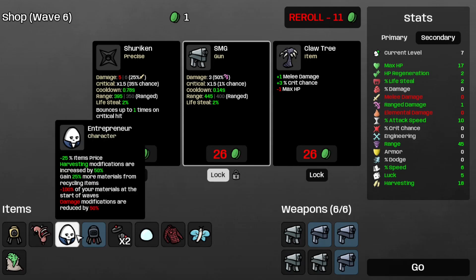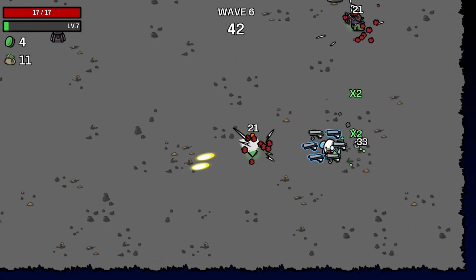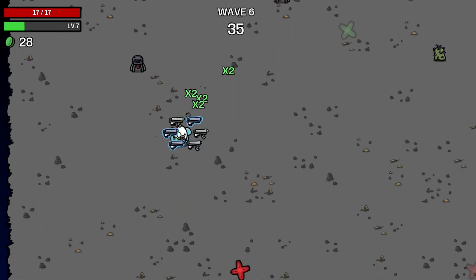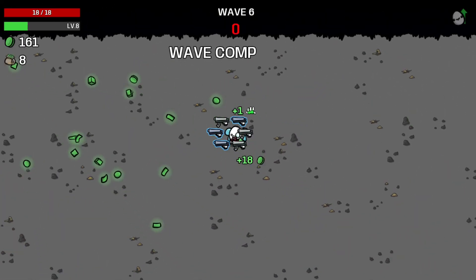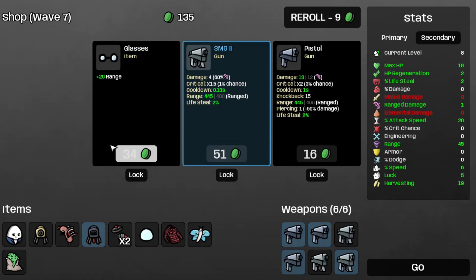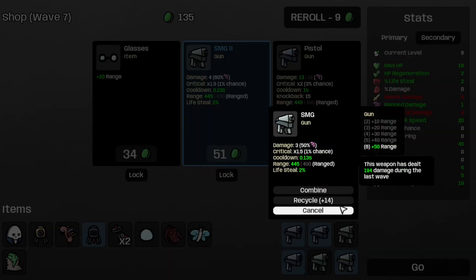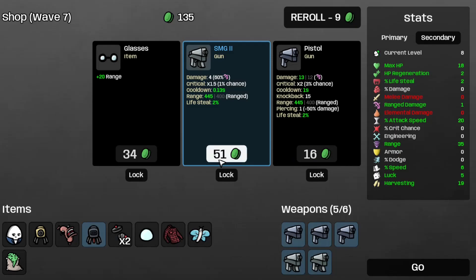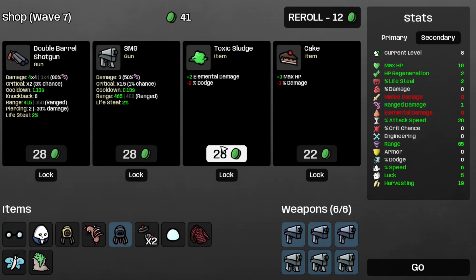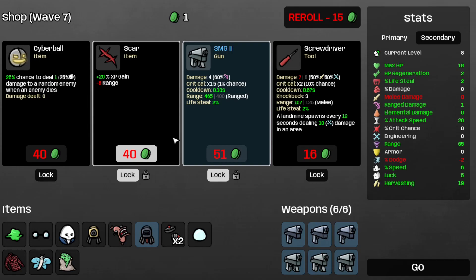Now I need to work on that elemental damage. I think I might want a few fuel tanks to help increase the elemental damage from the scared sausage. That's wave 6 completed. Let's take some more attack speed. We don't have any more space for that Pistol Tier 1, so let's just combine two SMGs and take this SMG too. Take the glasses for more range. Let's take the toxic sludge, save the SMG 2 and the scar. Now I'm broke, on to wave 7.